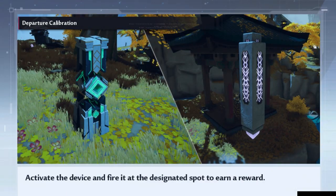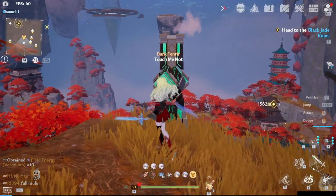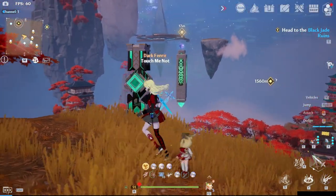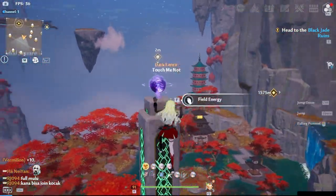Ninth on the list is Departure Calibration — a pretty fancy name for a very simple gadget. What you have to do is aim the green device at the purple totem. You can do this by standing at the exact opposite side of the target and hitting the gadget with a weapon of your choice.